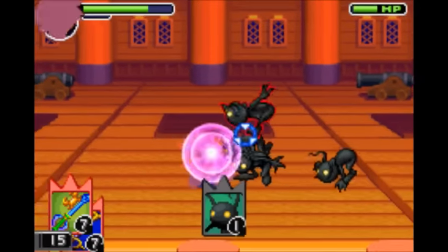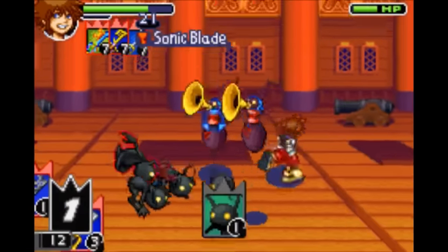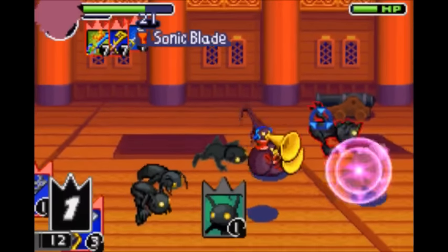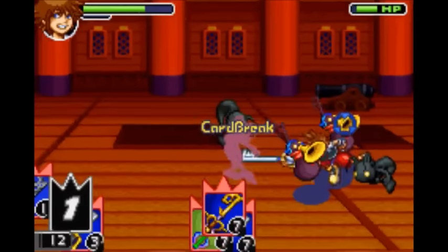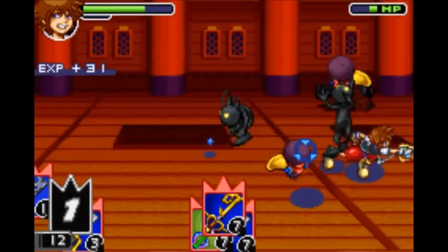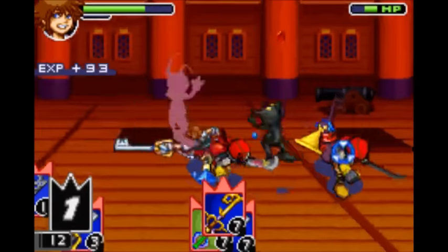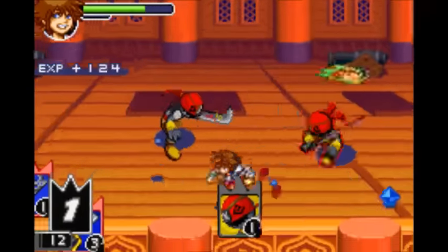Next up is Sonic Blade. Those of you who watched my playthrough know that this is probably my favorite sleight in the game. It requires three attack cards of different types with a total value between 20 and 23. By pressing the A button in between each attack, you can rocket it back and forth, pretty much making it so you can use a sliding dash like five or six times in a row. Very effective.